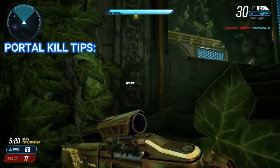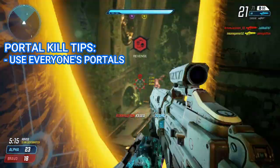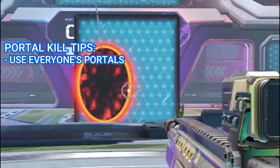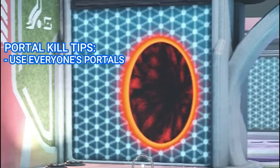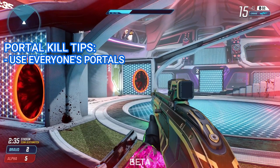For the portal kills, you obviously need to shoot through a portal to get the kill. This doesn't just have to be your portal though — you can get kills through teammate or enemy portals too. Your crosshair will turn red when you look at an enemy through anyone's portal. Enemy portals will also start to blink whenever an enemy is on the other side of it, so you can use both of these things to help locate and kill enemies through their own portal.